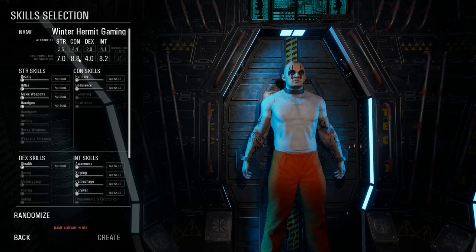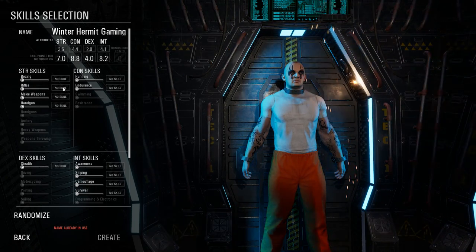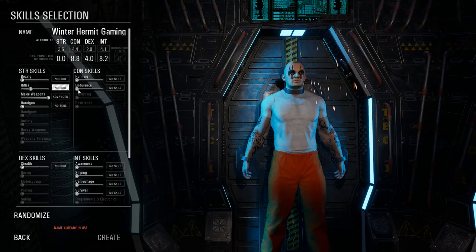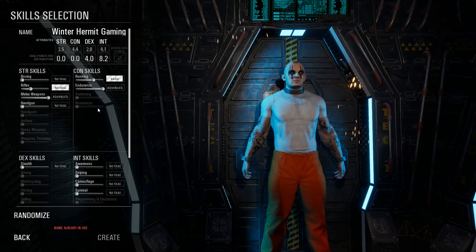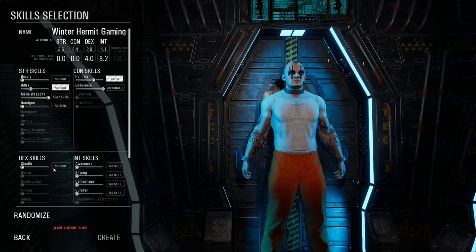It has doubled each one of our stats and that's how many points we have to put in here. Boxing is just flat out hand-to-hand combat. Rifles are your ability to use rifles. I want advanced skill in melee because that's going to be my primary way to attack, and we're going to put some skill into rifles because we hope to have rifles later in the game. Constitution is very important — this is a very large map and you are going to do a lot of running.